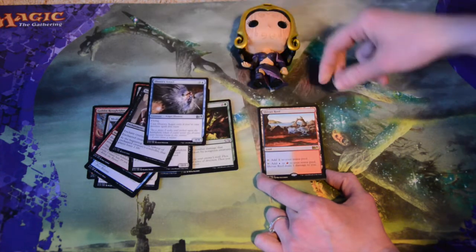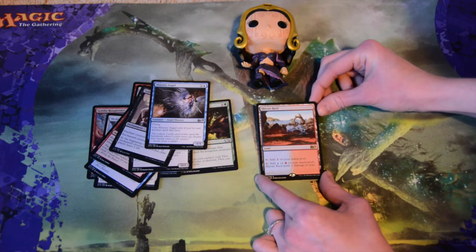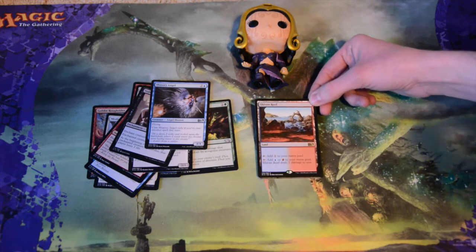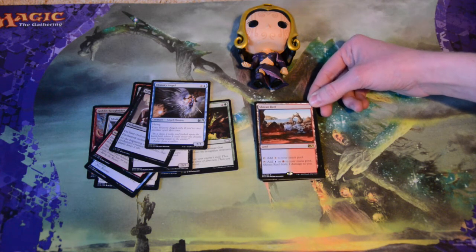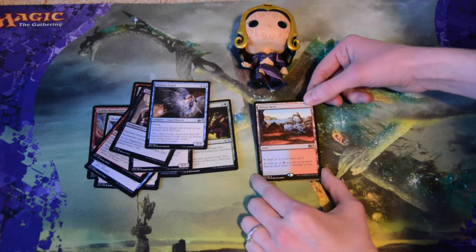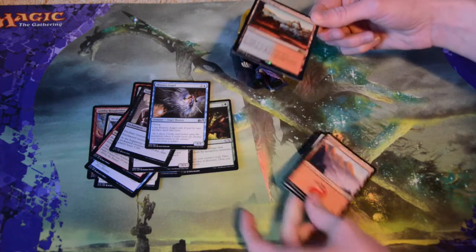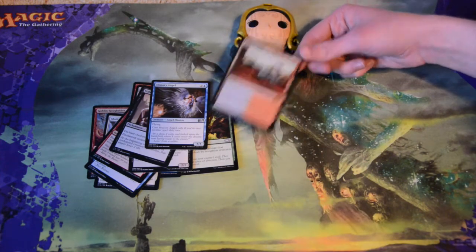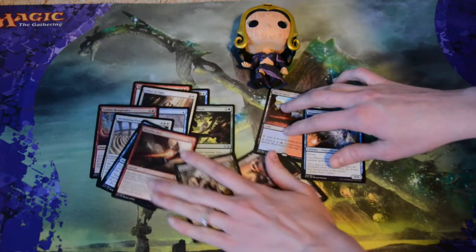Our rare is Shivan Reef — one of the cool lands. You can tap it to add one colorless mana to your pool, or tap it to add one blue or one red mana to your pool and it'll deal one damage to you. Pretty cool — the lands are pretty awesome. And a mountain, no tokens.